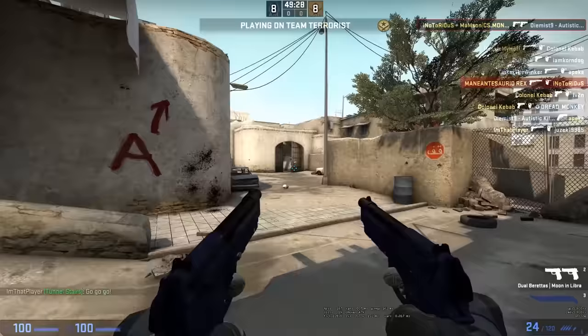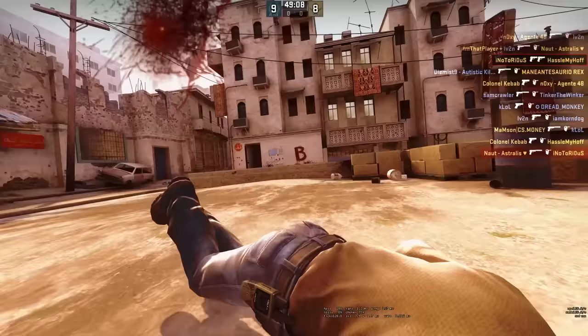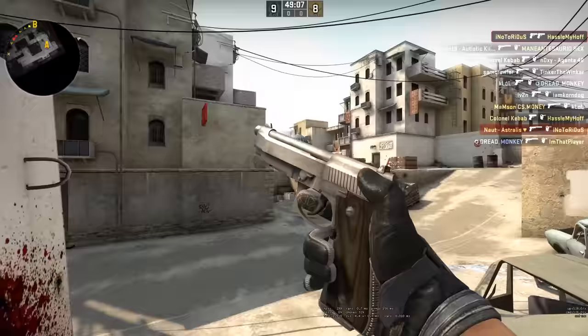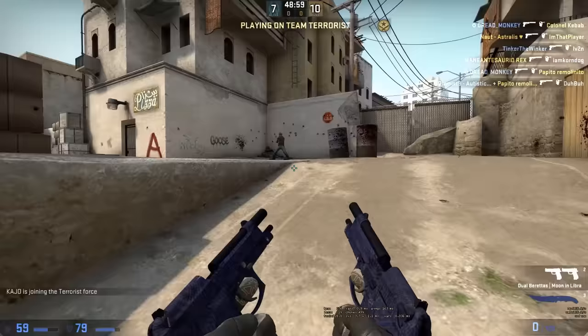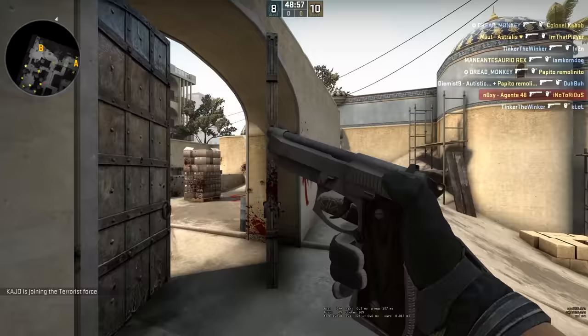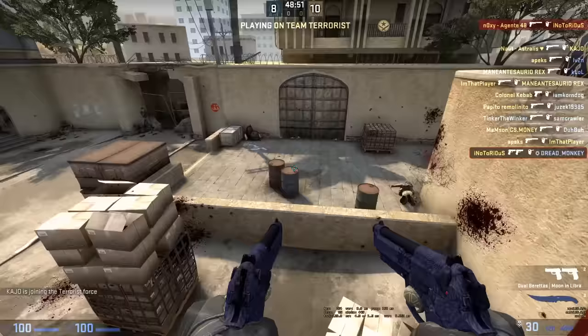There are two basic strategies for using the Duelies. You can try to go for one-taps, but you'll probably end up losing to a USP every time. Or you can try to spam the shit out of it in the general direction of the enemy. The bullets are going to hit somewhere in this general area of the circle, so you have about a 1-in-30 chance of getting the headshot you need. These things are pretty much like the Negev — you aren't going for kills directly, but mostly firing for effect just to scare the shit out of the enemy.